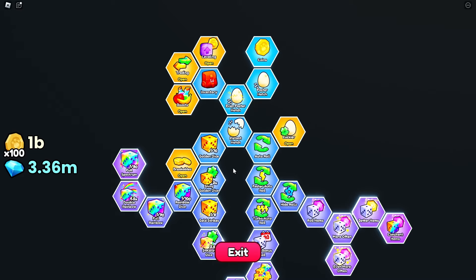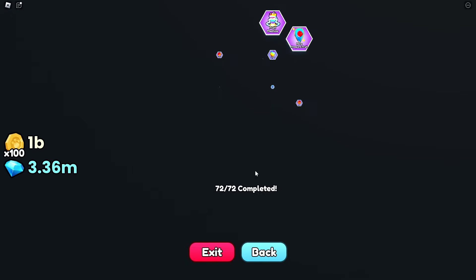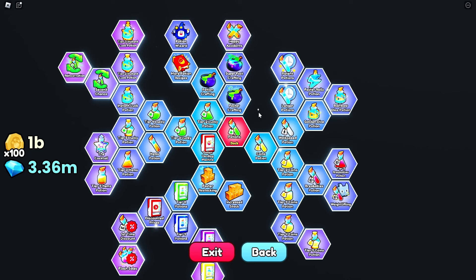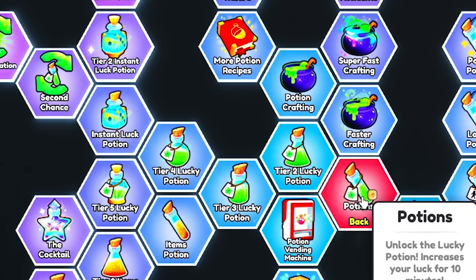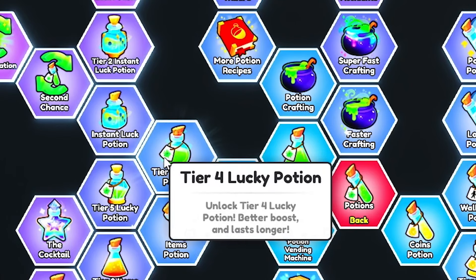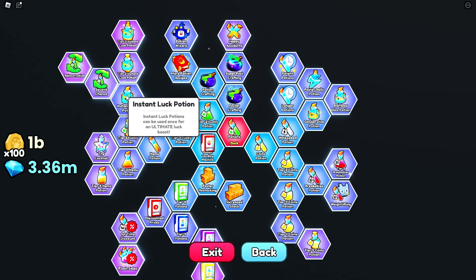There is also the boost section inside the skill tree. Boosts help a ton when it comes to luck. You go to the luck section, get your fruits — and there are luck boost fruits as well. Then head over to potions, which will help you a ton and unlock a lot of really good stuff. The ones we want to focus on most are the lucky potions. Once you keep upgrading these, you'll get tier two, tier three, tier four potions, and then three tiers of instant luck potions. All of these potions are very good.